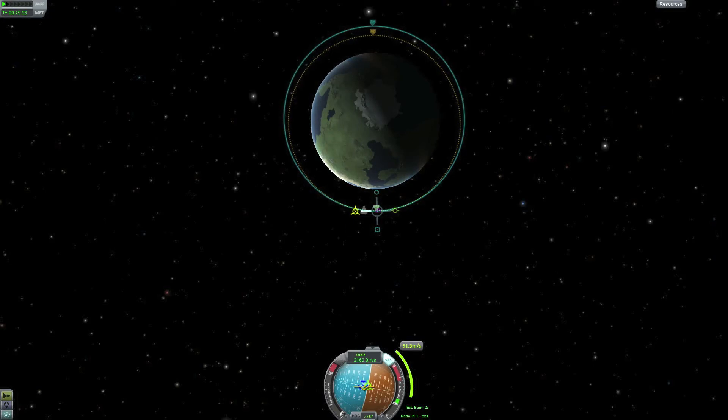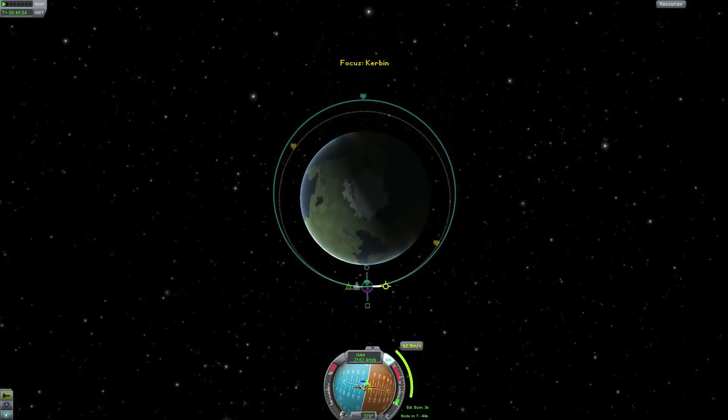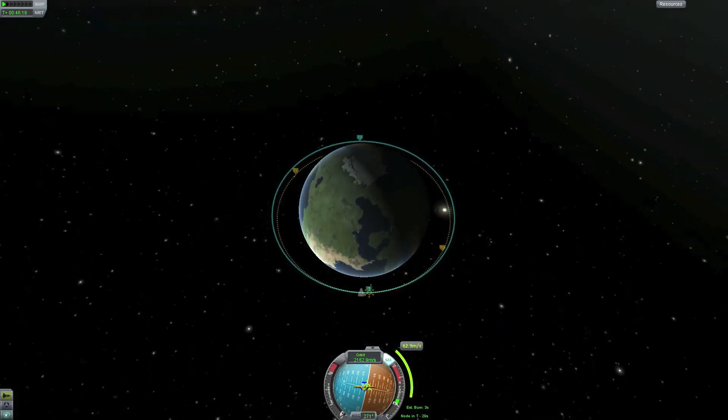We will use the retrograde control carefully to get our maneuver node down to about 200,000 meters. Next to our nav ball we can see a delta-v — the change of velocity needed for the burn — our estimated burn time, and time to node. We've gotten our maneuver node to give us an orbit that is close enough to 200,000 meters.